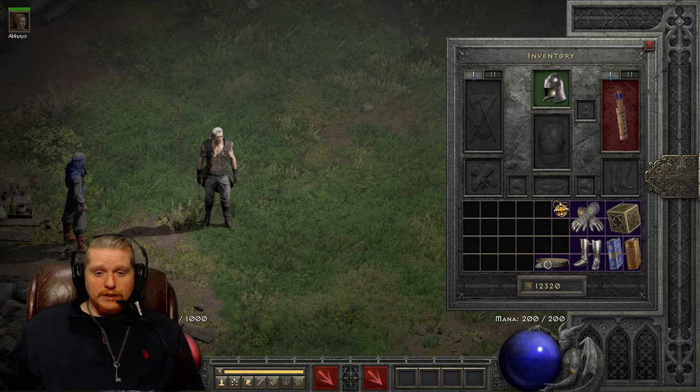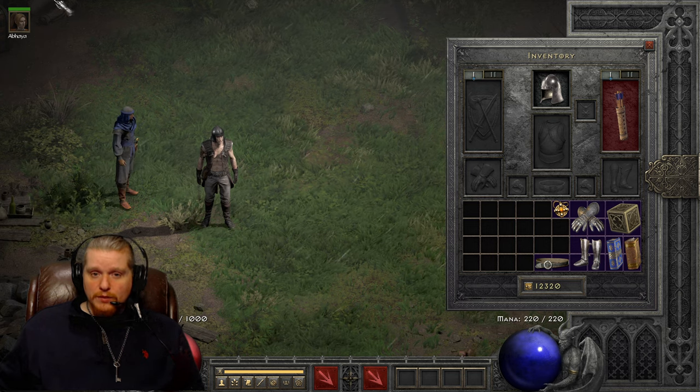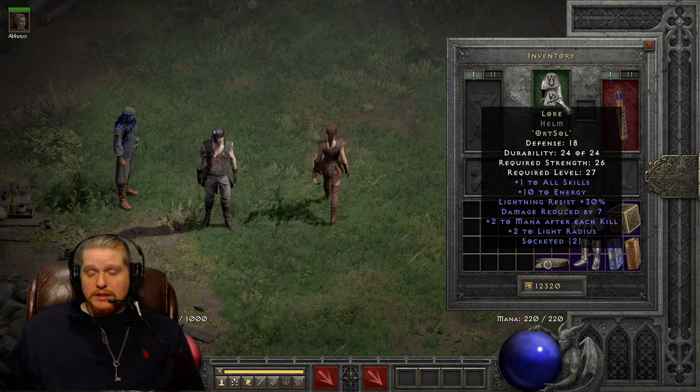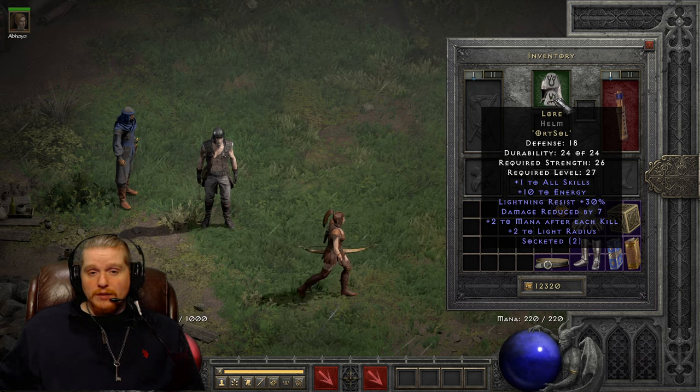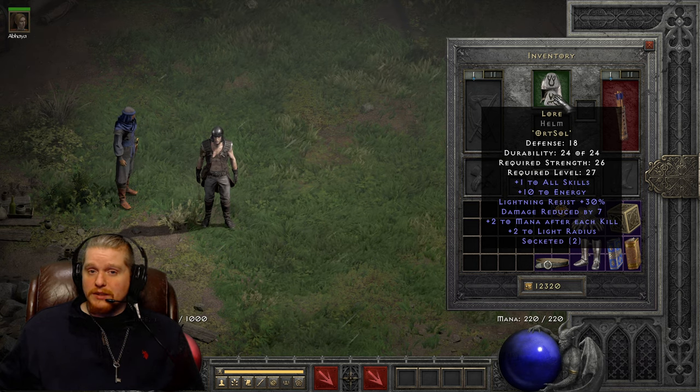As a normal difficulty character, if you do happen to find a Sol rune, this is a good use of it. This is going to get you your plus one to skills early on. It's going to allow you to beef up your Necromancer or your Sorceress — plus one to skills works on just about everybody. Certain characters get more of a benefit than others, but it's nice to have a plus one to skills helmet.